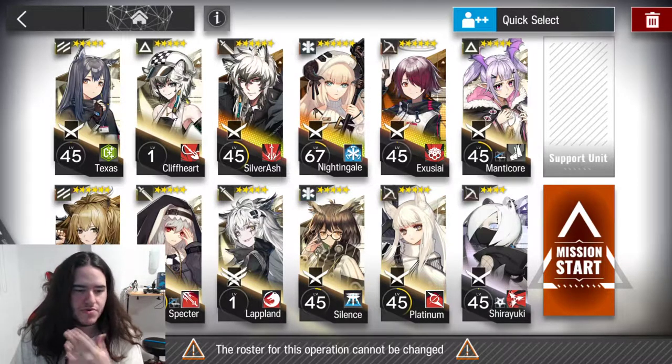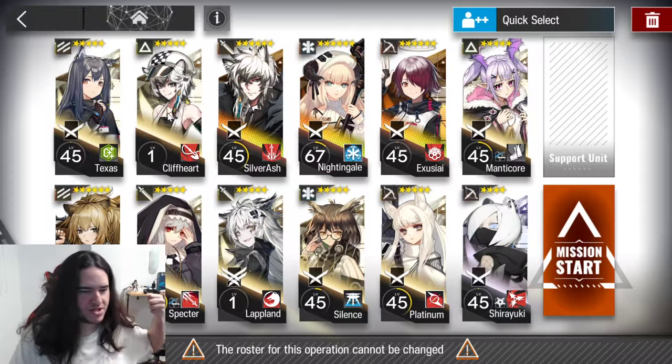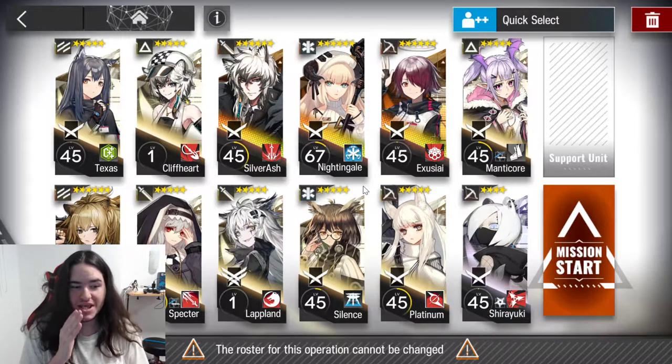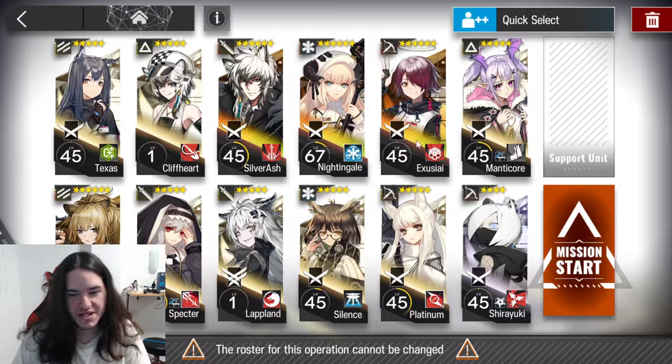Everyone has a K-Roll and the Vanguards are going to generate the DP that we need. Cliff Heart is absolutely needed here — you can use Rope or any other operator that can pull enemies towards them. We need Guards, and we usually need maybe a Defender but I picked a Scepter instead — you will see why. And the healers and some good snipers. You will notice that I'm not using any Caster here, even though I got Ifrit in the previous video. In Lungmen Outskirts the problem is that you won't see any Arts Defense on enemies, so we actually benefit a lot from physical attack — having Guards and snipers works great.